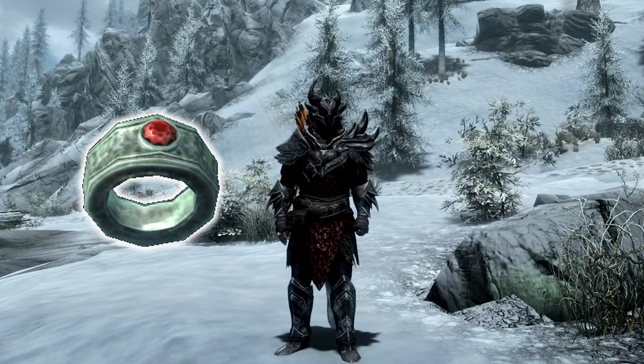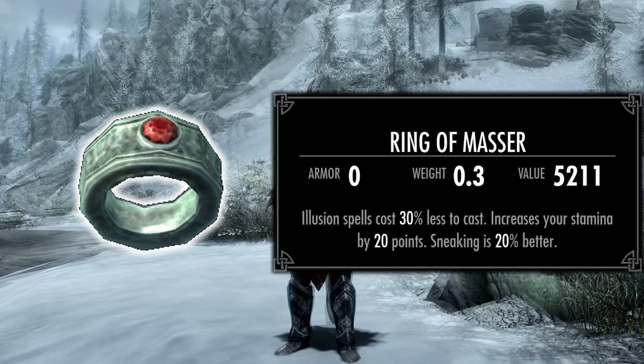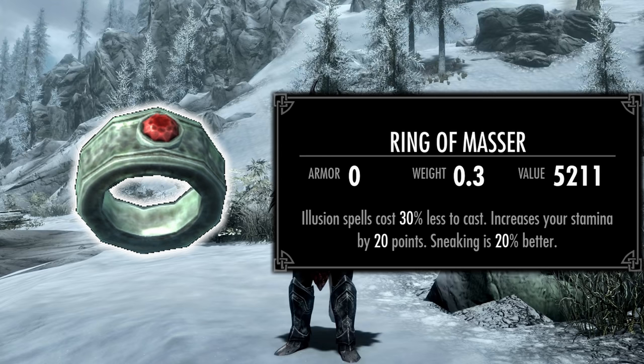This one's a little ring that is a bonus of one of the alternative armor quests — the Ring of Masser. It comes with minus 30% illusion spell cost, plus 20 stamina, and plus 20% sneak. All that on one little ring, and it benefits pretty much everyone.